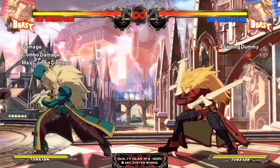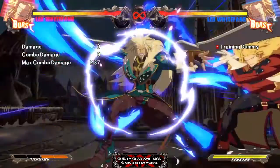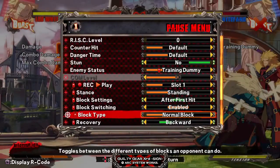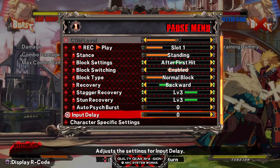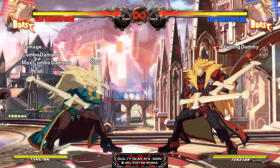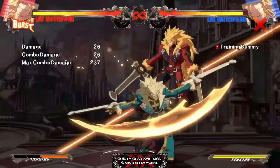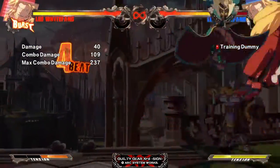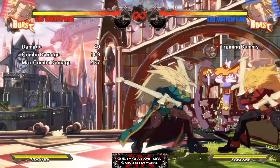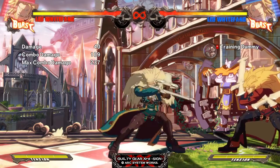His HCB forward super — the slashy super — they say they nerfed the invulnerability on it, but it still feels like a ton. And the main use still works: you do a button and cancel into the super, and if they burst they get hit, and if they don't burst they get hit because it's a combo. So if they nerfed it, they didn't nerf it hardly at all. So that's good.